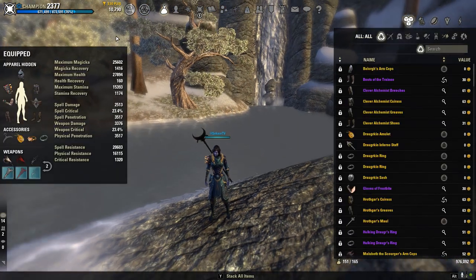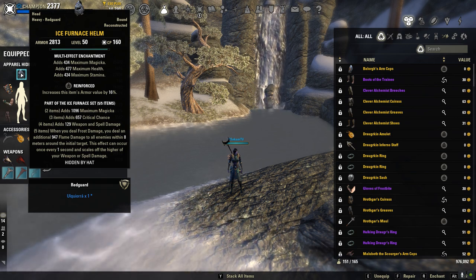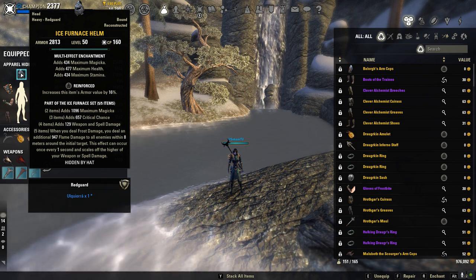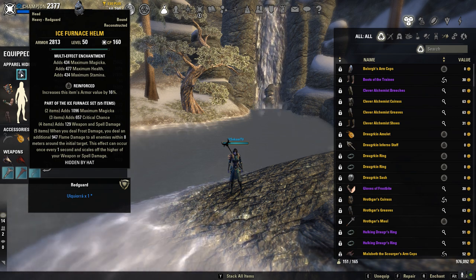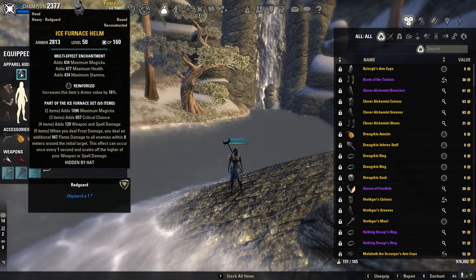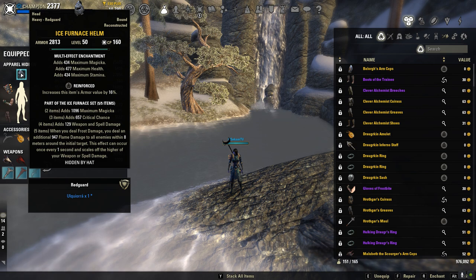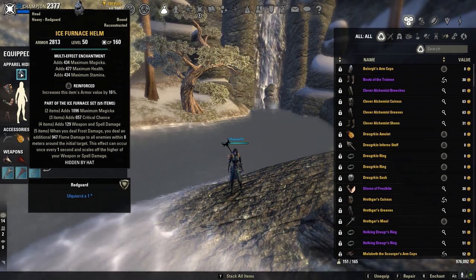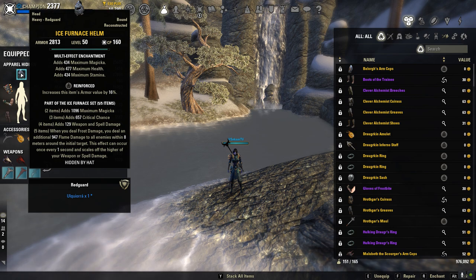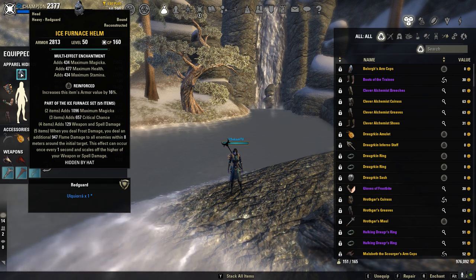Our helmet is going to be a heavy Ice Furnace helmet in Reinforced. Ice Furnace gives you a line of max magic, crit chance, and weapon and spell damage. When you deal frost damage, you deal an additional 947 flame damage to all enemies within 8 meters around the initial target, and this effect can occur once every one second. It's always proccing and always going off. When fully buffed up, you'll about double that tooltip to just shy of 2k. It really hits hard and gives a lot of sustained AoE pressure.